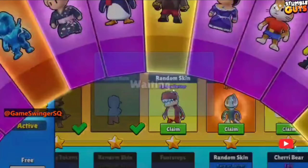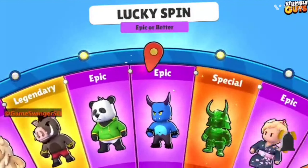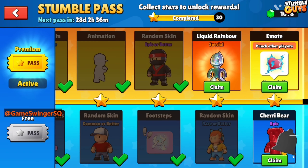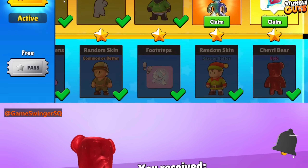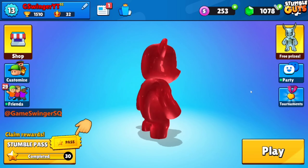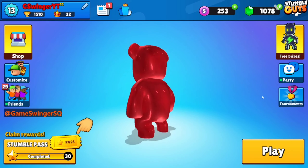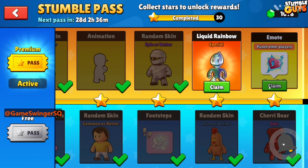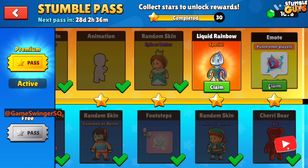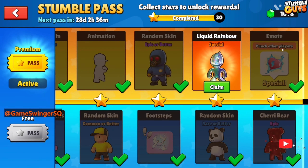Finally, new footsteps! One more epic or better — can I get a legendary? One, two, three, give me legendary! No, it stopped on epic. Finally, now I have a Cherry skin! Nice — I like the color. And we have a Hug Emote!